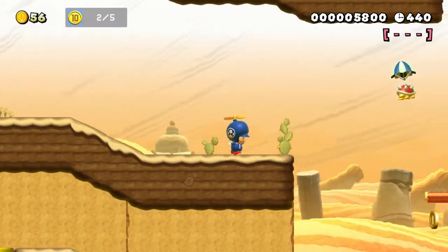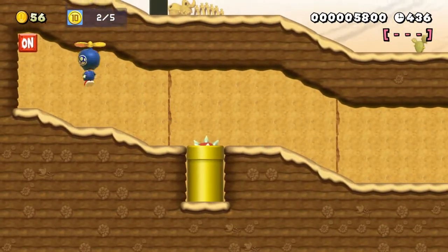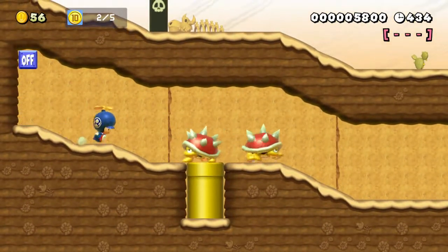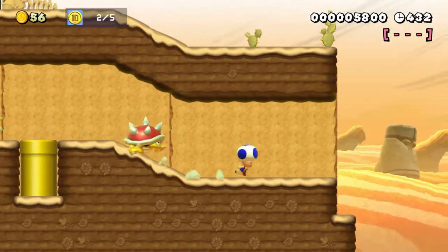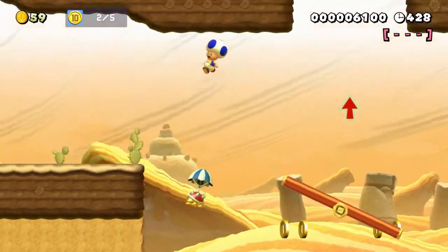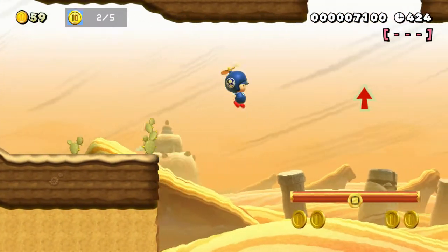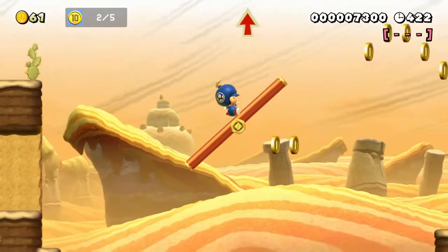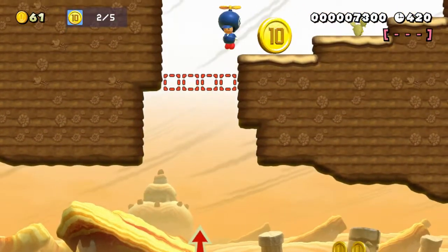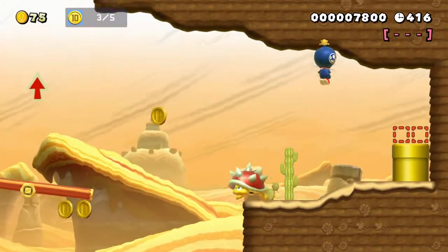This part is pretty interesting. Come over here, turn the switch on. I took damage, so I grab a propeller. Go down, come up here and grab the next ten coin. Perfect.